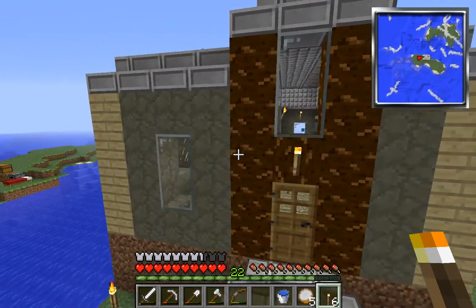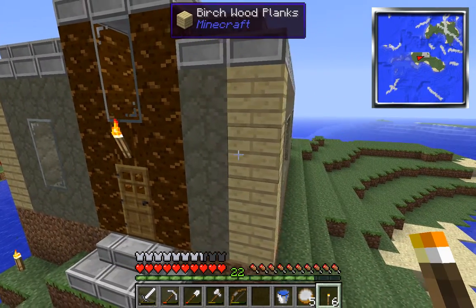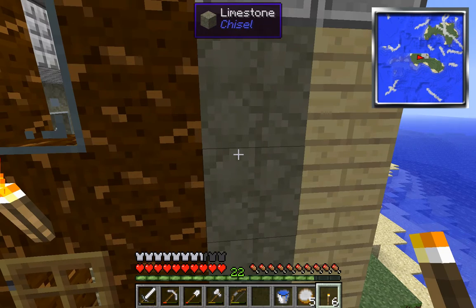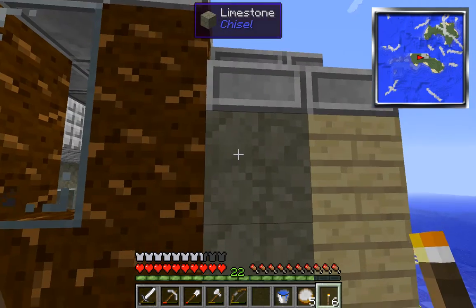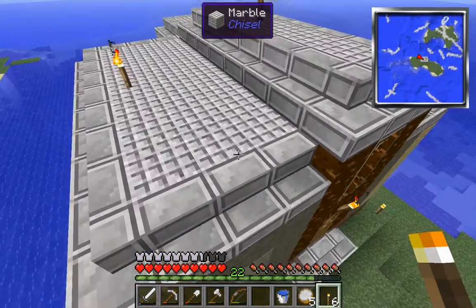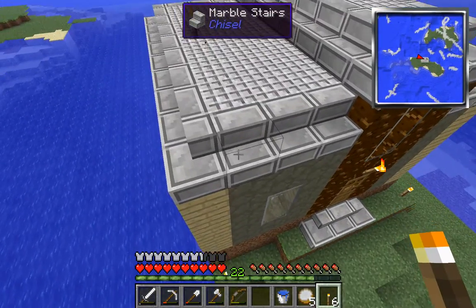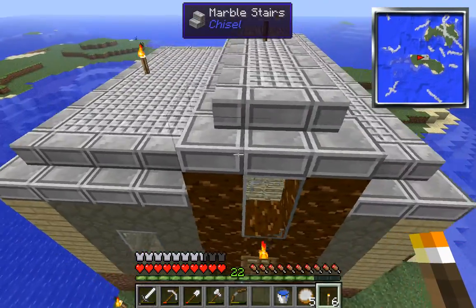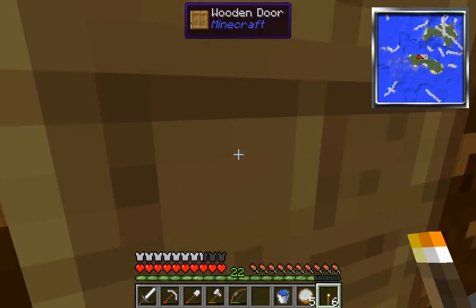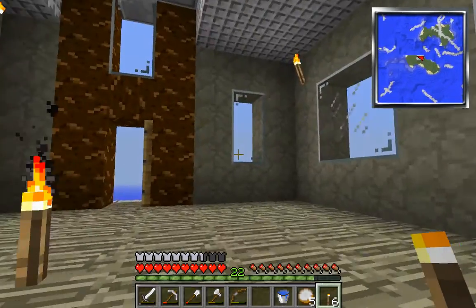I've done some work while off filming because it gets really boring just watching people build. You guys saw me put these posts up. I used the chisel for a lot of these things - I'm not trying to get a bunch of free stuff out of creative. This is smooth limestone I dug up from the ground, and this is the marble. I used the chisel to make these little tiles, then a different style of chiseled marble to do the stairs to make the roof. Let's go inside.